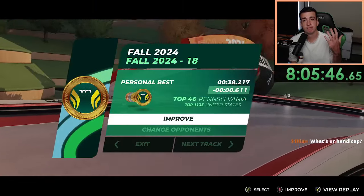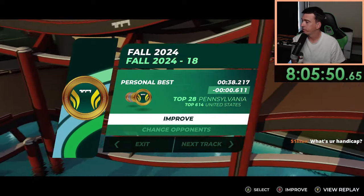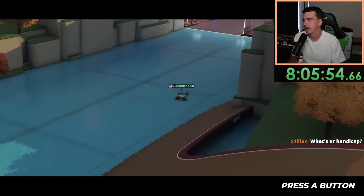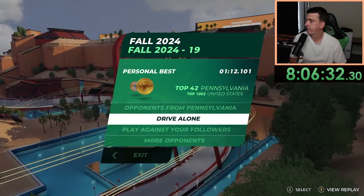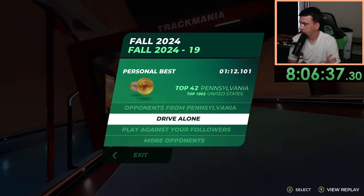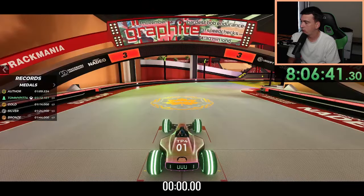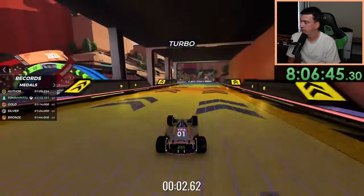There we go! That is the author time on fall 2024 track 18 — got a 38.2, beat it by just under two tenths. Onwards to track 19! Fall 2024 track 19 — it is the NASCAR track. During my initial hunt I got a 112.1 and I need a 109.2, so I need about three seconds.